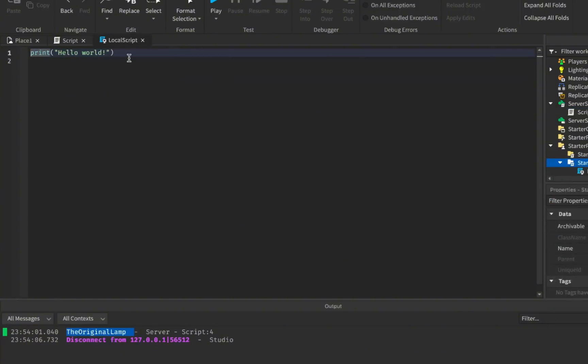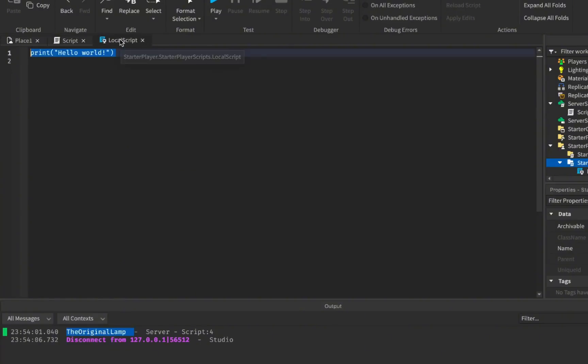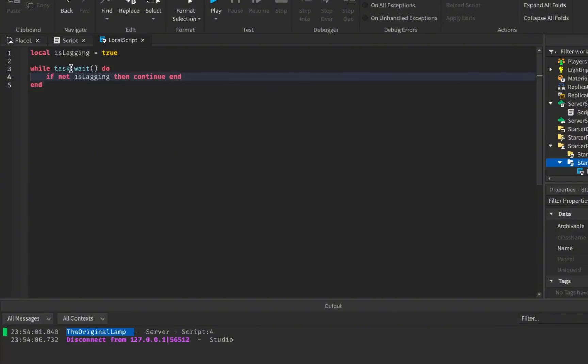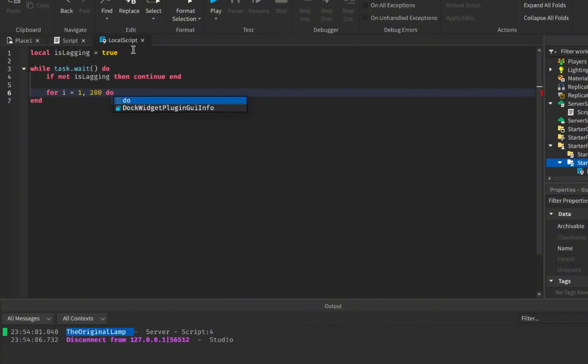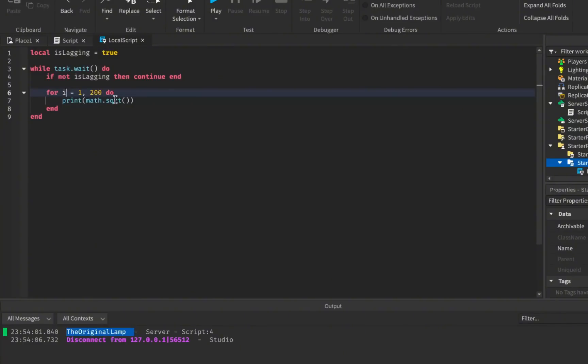To lag just one player and not every player, we make a LocalScript — local means it's local to just one player. Whenever someone types a username, like 'TheOriginalLamp,' the local script picks that up and lags the player for three seconds. We make a variable called is_lagging set to true for this example, then a while loop with task.wait running as fast as possible. If is_lagging is false we continue and do nothing. If true, we run a loop 200 times.